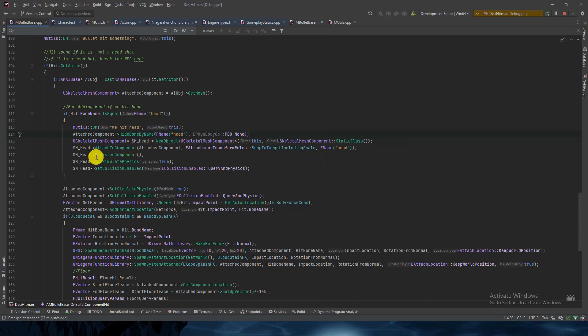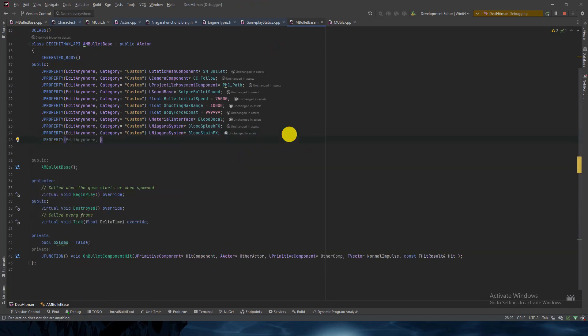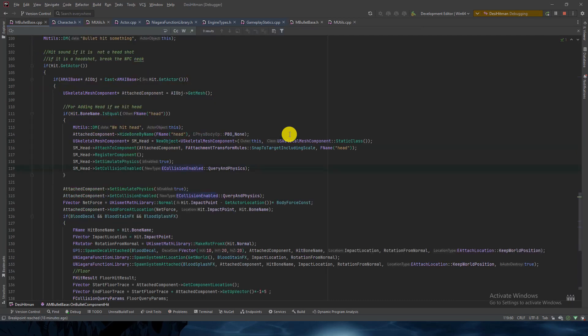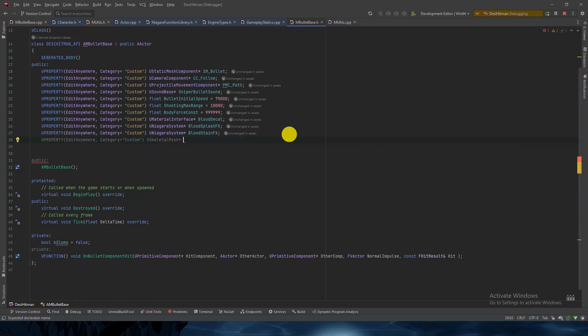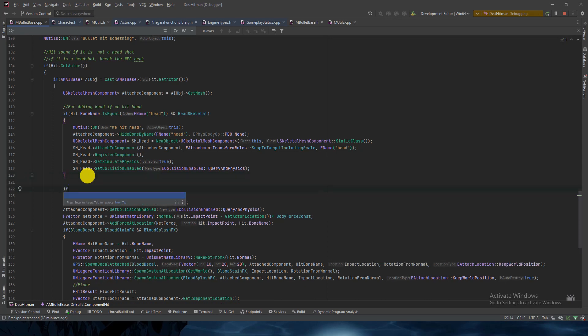We haven't set the skeleton yet. What we can do is expose the skeletal mesh variable so we can assign it in the editor. We'll add the skeleton variable and check if these two are valid before proceeding.